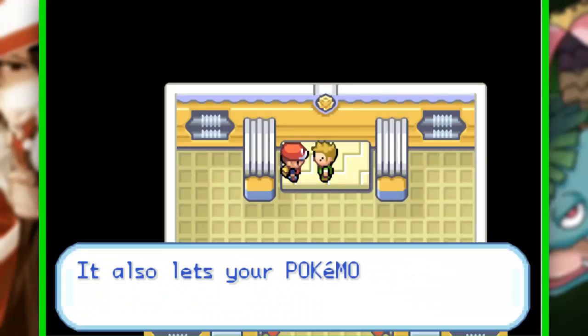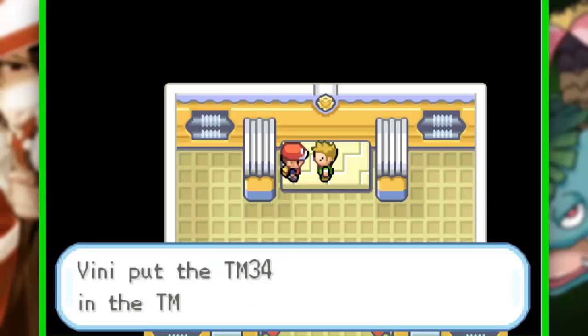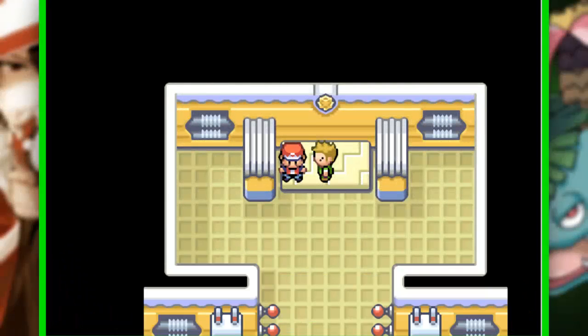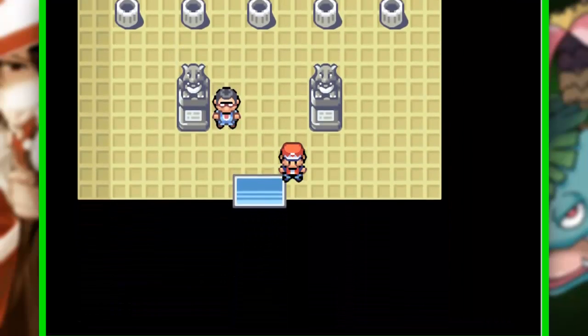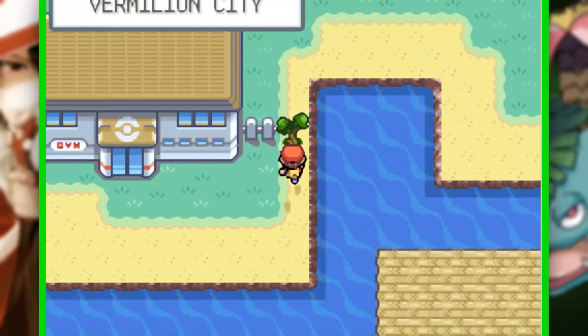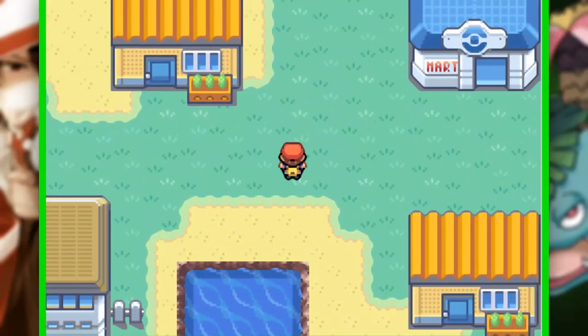E o Thunder Badge... E ganhamos o TM34. Eu achei que era o Thunderbolt, porque tem um jogo que era o Thunderbolt, mas agora é Shockwave. E vamos sair daqui de Vermilhão City — primeiro eu vou sair do ginásio, né, filho? Você quer sair do ginásio já saindo da cidade. Beleza, maluco retardado.